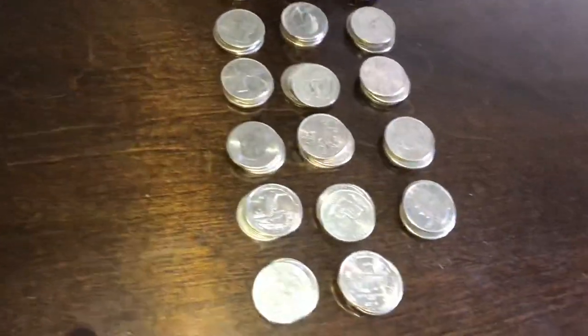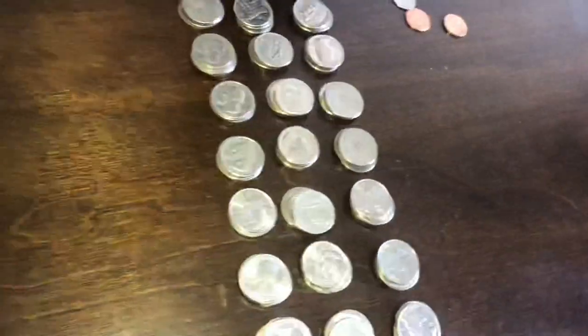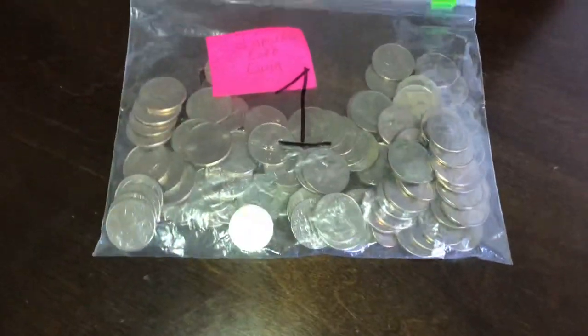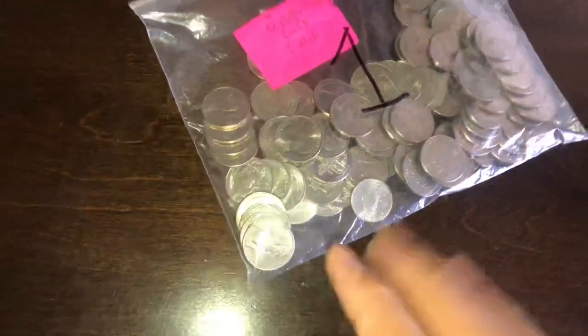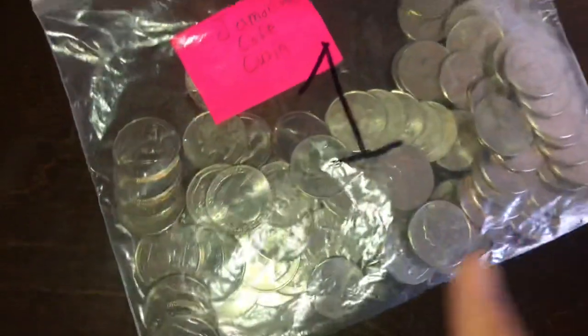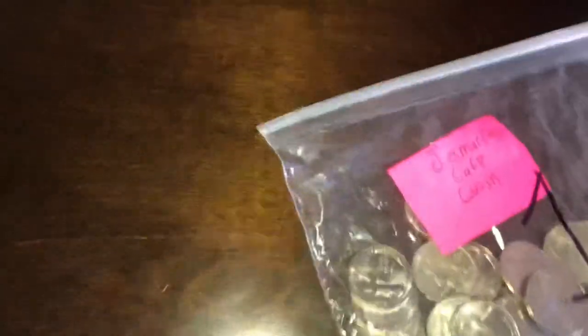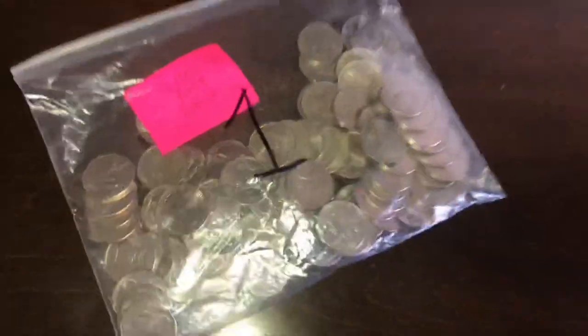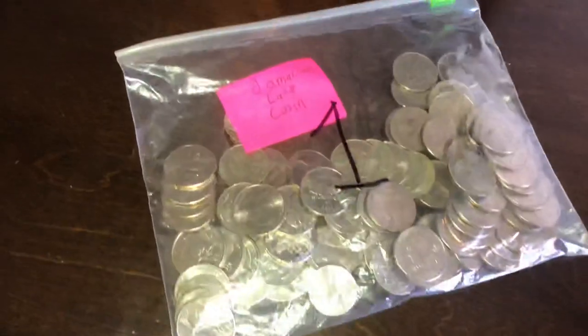I'm also checking for silver quarters as I go through, since they're worth more and I can sell them for a bit more money. I'll roll these all up and then move on to the next location — the triple head machine from the Jamaican cafe cuisine. I ended up pulling it and putting it at a better location, so hopefully the next collection will be ten times better.